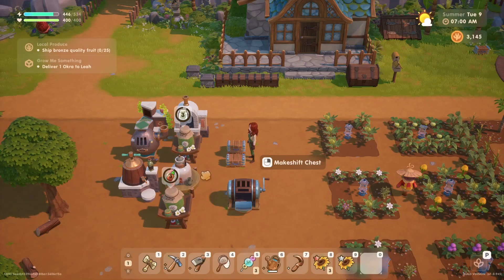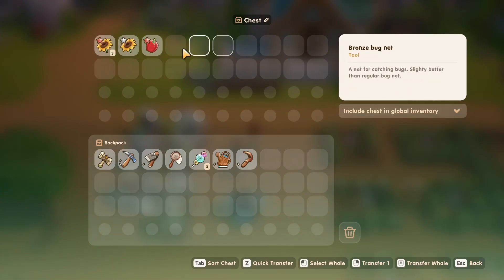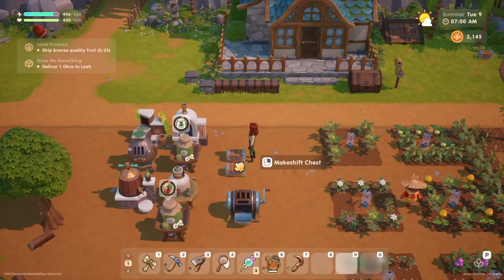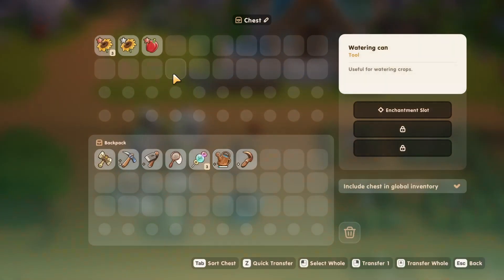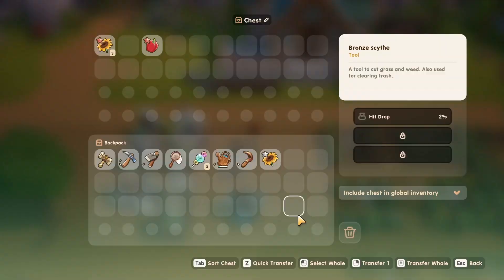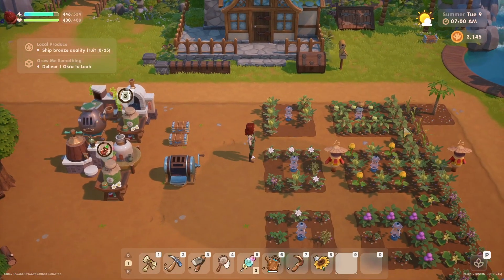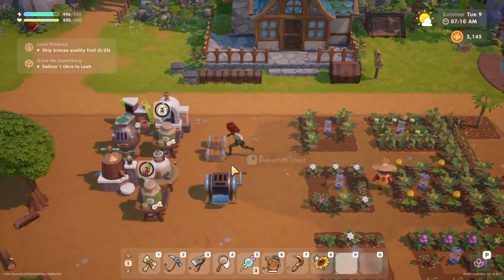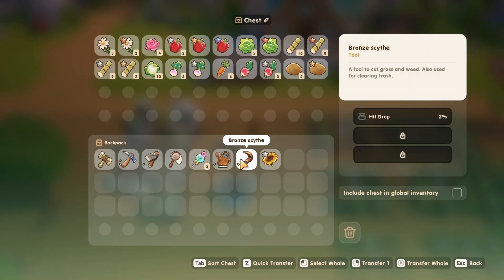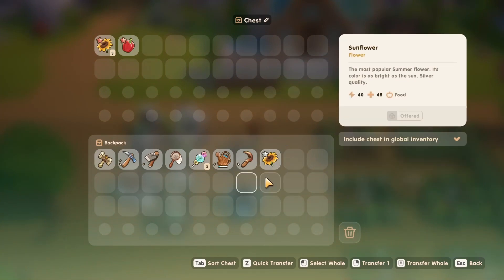Nice! We'll put it in the second chest. We need a different offering — we don't need you. We need you though, so we need a hot pepper, which I unfortunately used them all. But we have a whole bunch, so next hot pepper we will make a point to not turn into whatever these things are called.